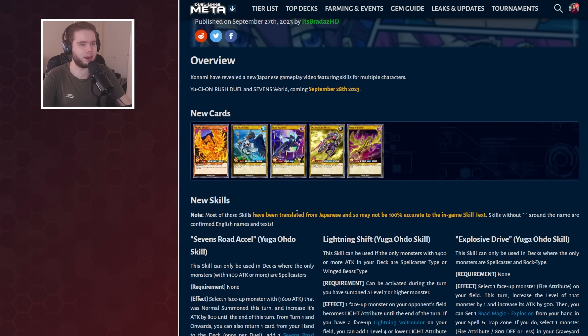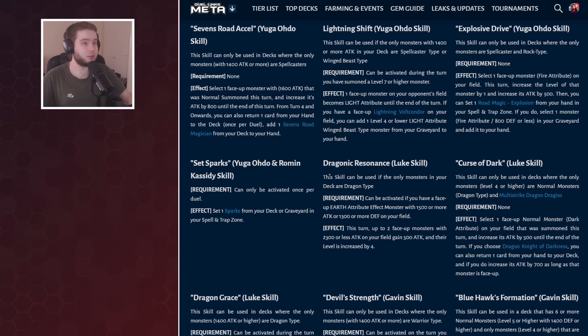I'm not going to go through these skills now because I want to save them for tomorrow, for when the characters drop, so we can know the English text and see them in their full context of the card releases. We'll see you all tomorrow for a bunch of videos on 7th World — it's going to be hectic, and I'm going to need some sleep. See you then.